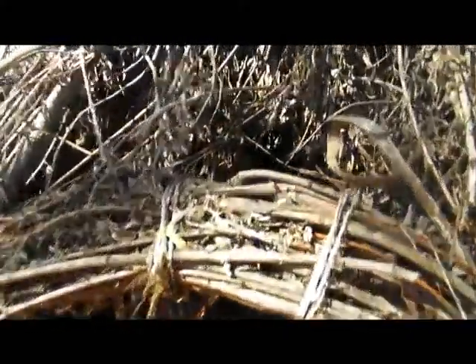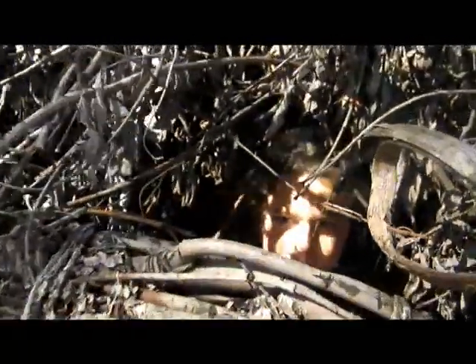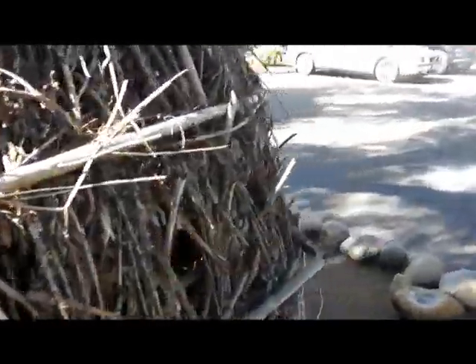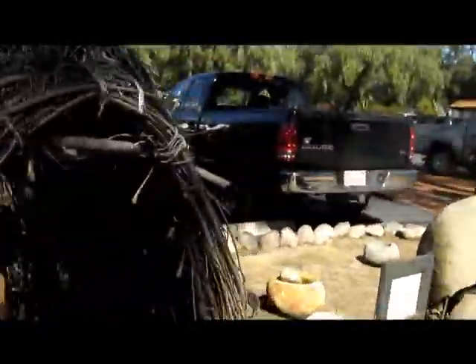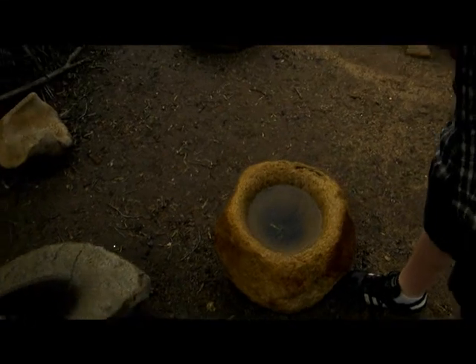This is the hut that they would use. It probably had more branches woven through it, because as you can see there are a lot of spaces. You can see the structural frame, and the bigger branches lying around inside and outside of the hut form the structure, while the brush and smaller branches were woven through to make protection from the elements.